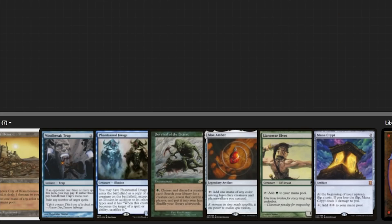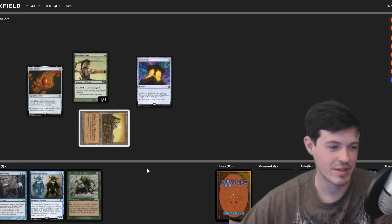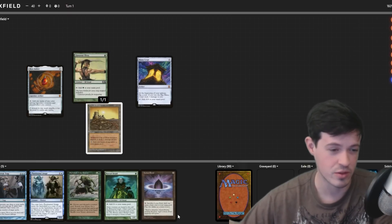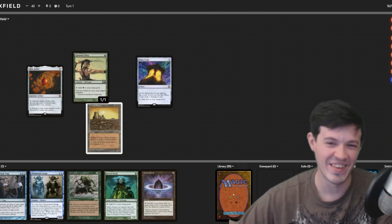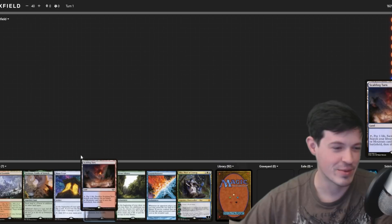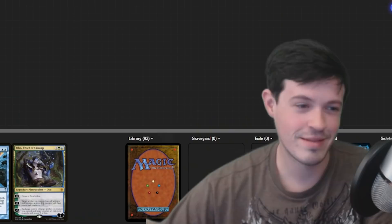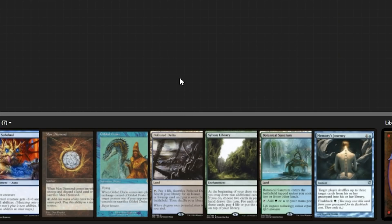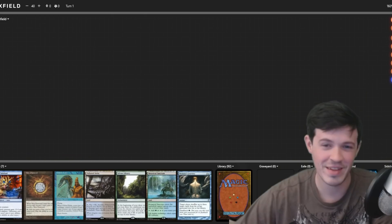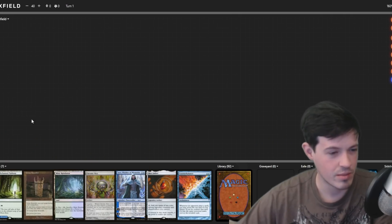Another insane hand: turn-one Elf, Mana Crypt, Mox Amber — next turn you play your commander, you have free counter magic and more mana. This is before any draws for the turn. Another snap keep: turn-one Sylvan Library, turn-two commander or Oko or Counterbalance if you need to play it safe. Another snap keep with lands. I don't know why the deck keeps giving me these nuts hands.